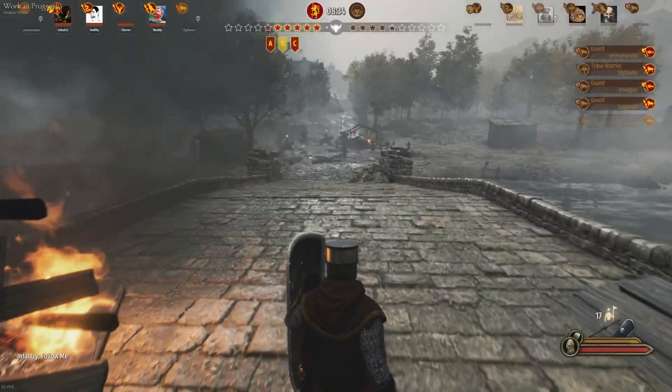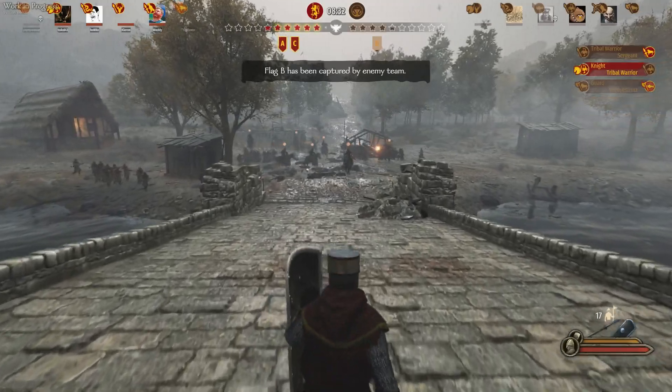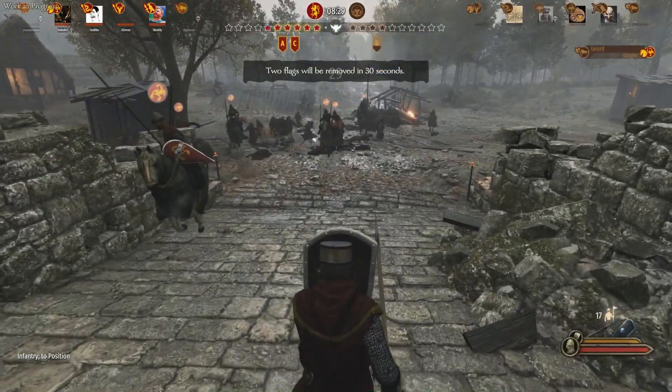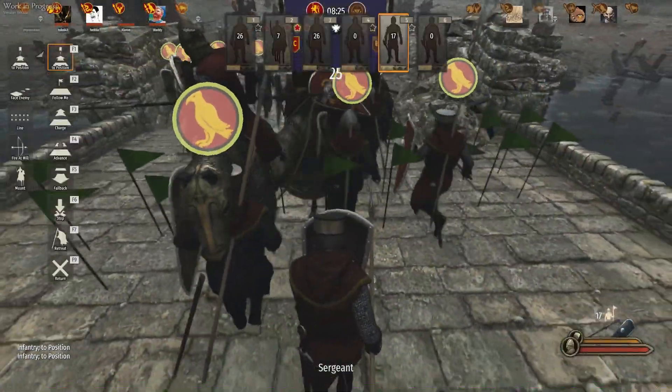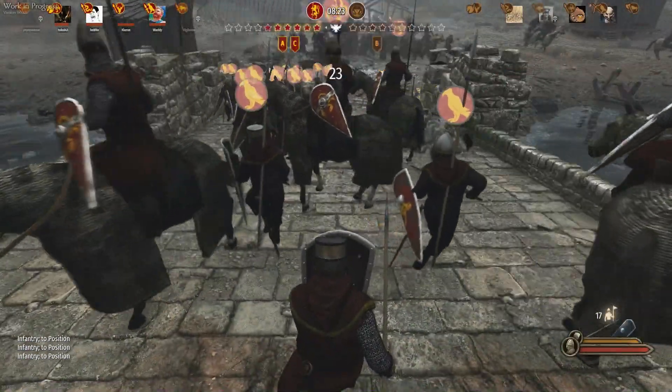In this example we're going to be charging forward to back up the cavalry who has been harassing the enemy troops. We're going to be forming my guys up in a shield wall on a nice tight little bridge, which will prevent anyone from getting around to the rear.